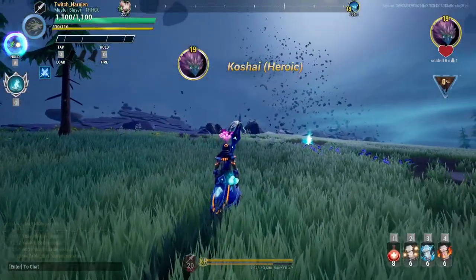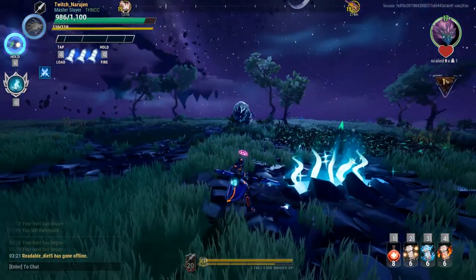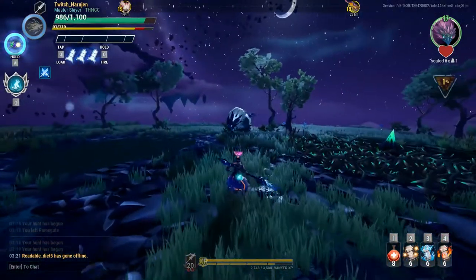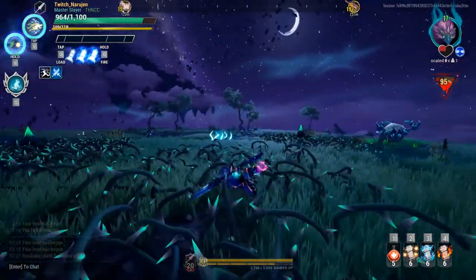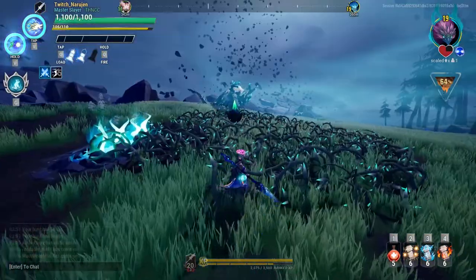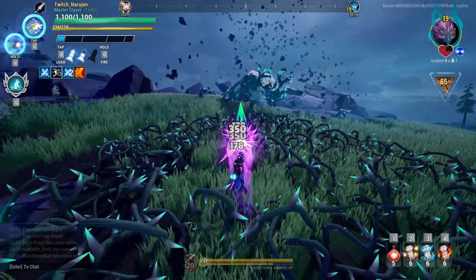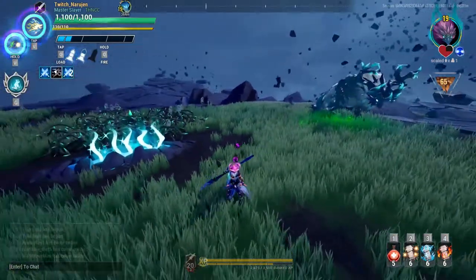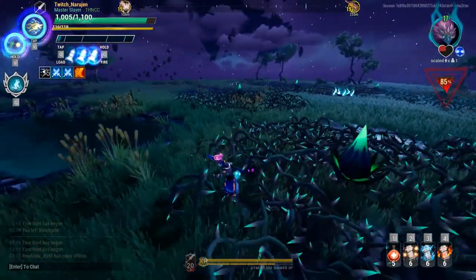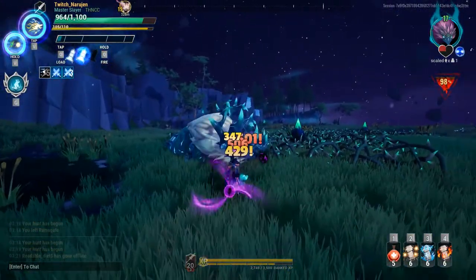Koshai's first attack is always the one where it throws three spikes into the air. The maximum number of beds of thorns Koshai can spawn is five. You can deal with them in several ways: you can destroy them individually, you can hop out of them, or you can destroy all of them at once by breaking Koshai's antlers.